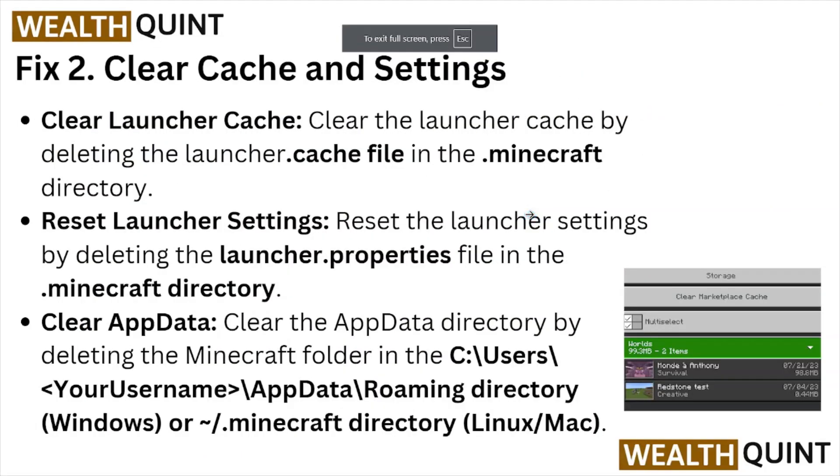Fix number two is clear caches and settings. Clear the launcher caches by deleting the launcher.cache file in the main .minecraft directory. Reset the launcher settings by deleting the launcher.properties file in the .minecraft directory.